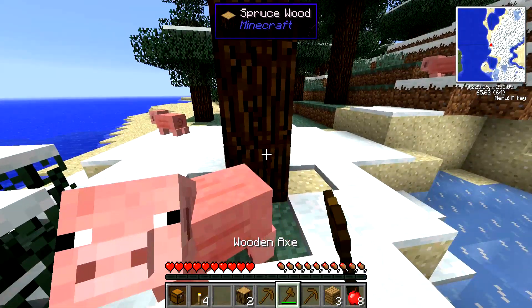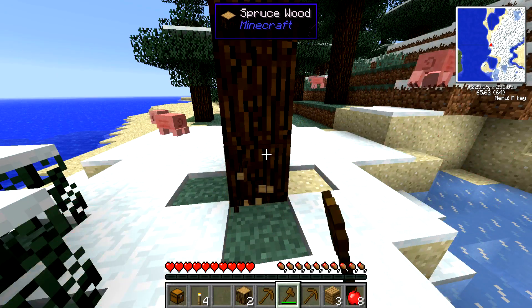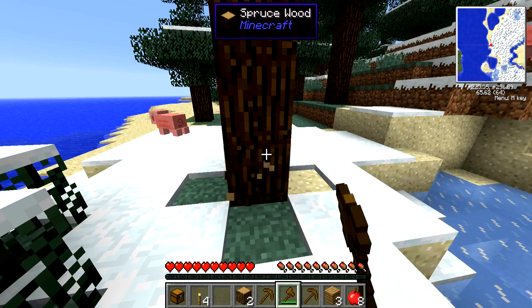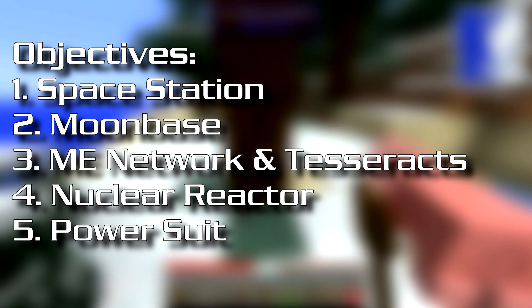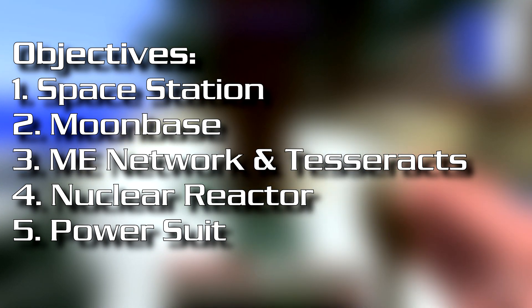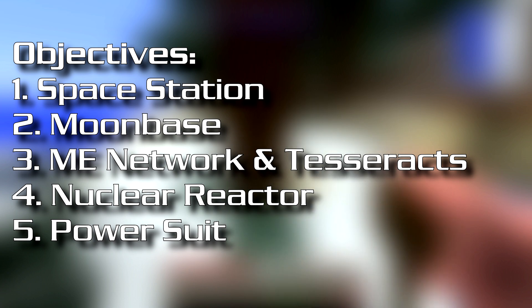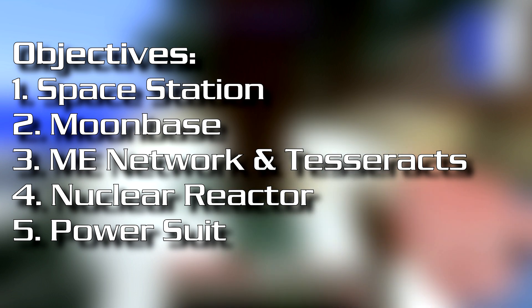To give myself some focus, rather than doing the typical thing of just trying to complete the game or fight the Ender Dragon, I wanted to set some mod pack specific objectives. Number one is on the Galacticraft front, which is building a space station, and number two is building a moon base. With Galacticraft we can go to the moon, and those are going to be the end goals I can imagine.